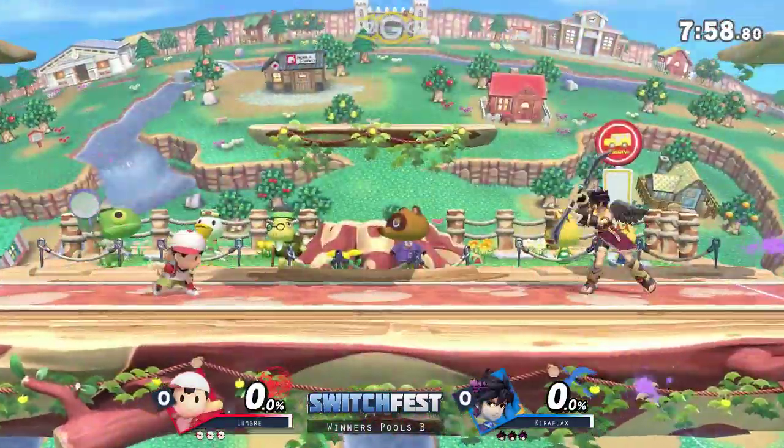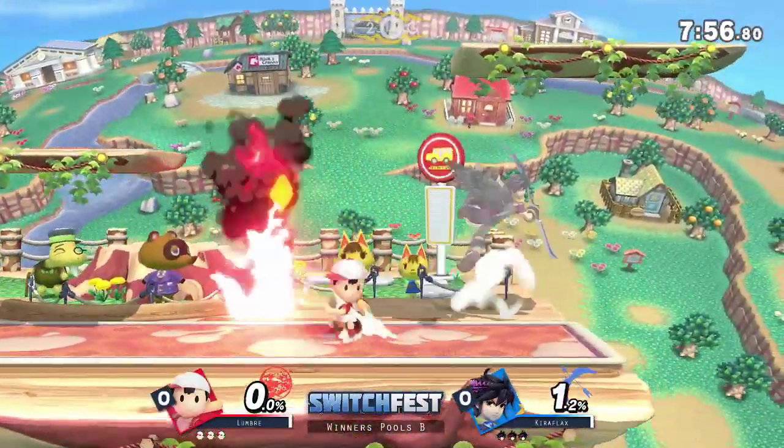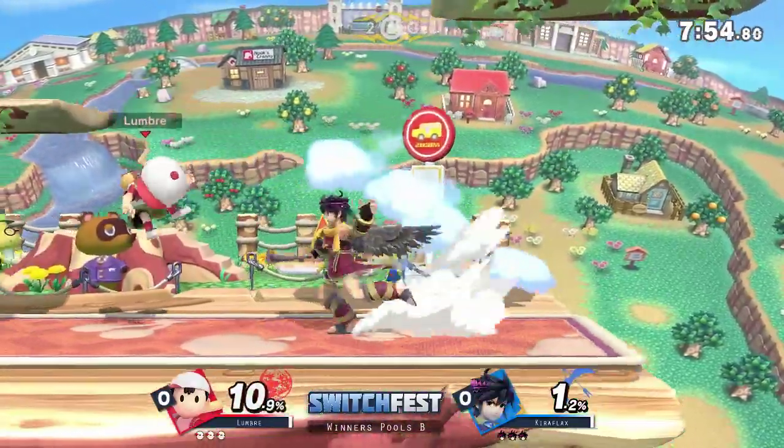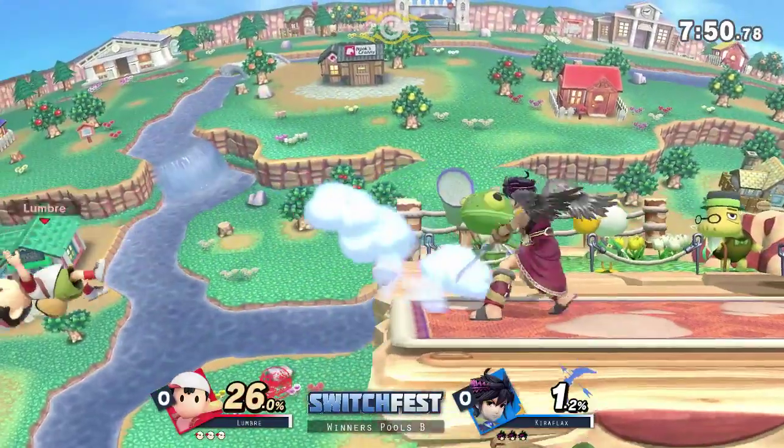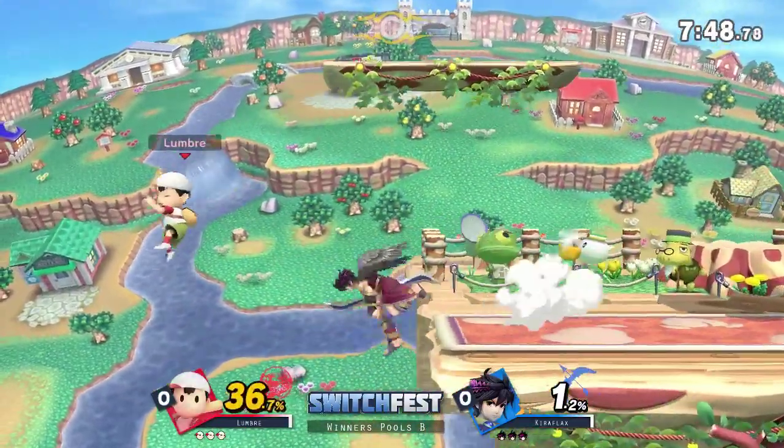Pretty sure he goes with different ones for different matchups. Oh my gosh, I love that ledge canceled PK Fire. Umbre is really technical with his Ness — likes to pull out a lot of tricks. He's air dodging.